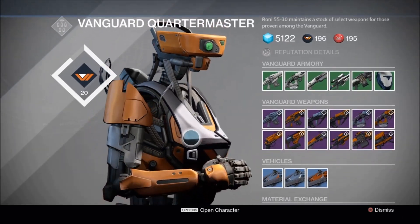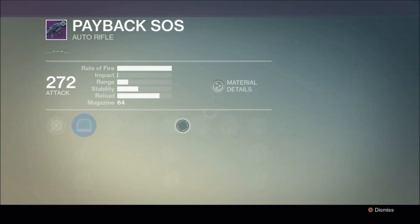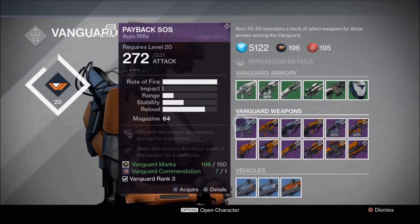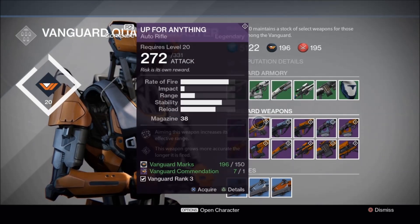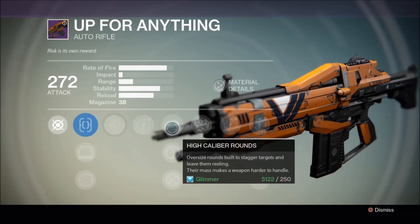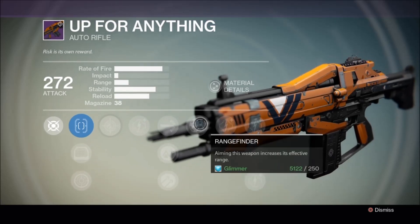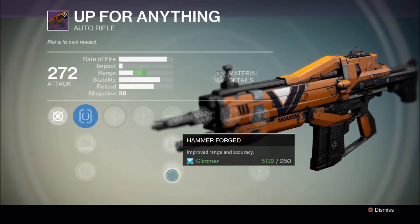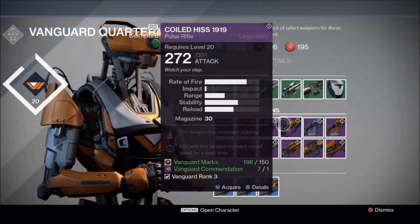Now let's go with the Vanguard. Here is the Vanguard armory. This first auto rifle I wouldn't get, but it has really damn good perks — still not for me. Now this second auto rifle — really really damn good. I have a better version of this one already. Look at this: range finder, extremely good; persistence, extremely good; high caliber rounds, pretty damn good; hammer forge, extremely good. It has really good sights too.